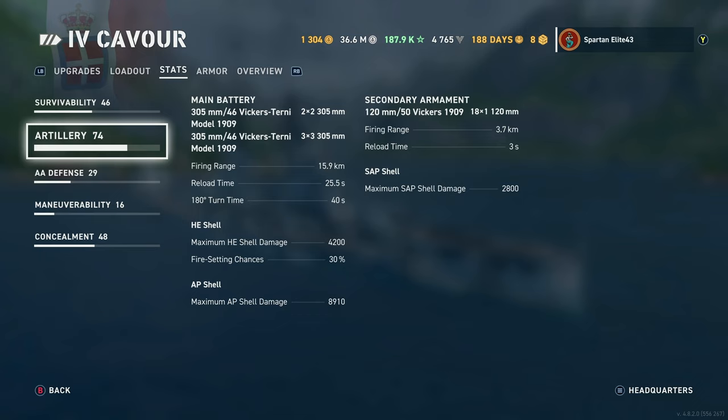Reload time is pretty solid at 25.5 seconds. 180-degree turn time is still not preferable at 40 seconds, so you may want to buff turret traverse if that's something you struggle with. Personally, I'm so used to slow turrets that I use the agility of the ship to turn the turrets when I need to.